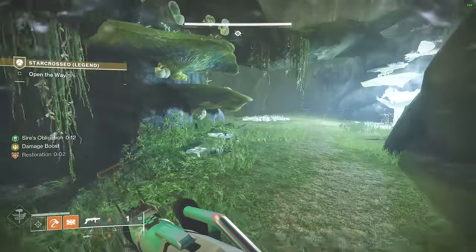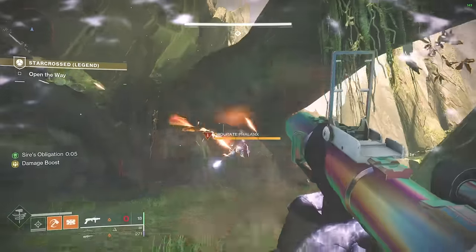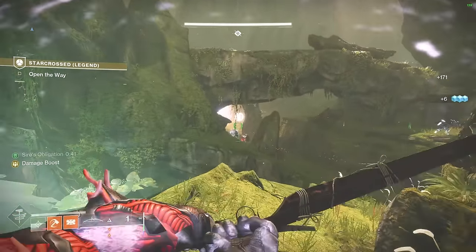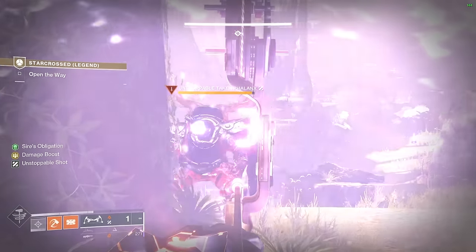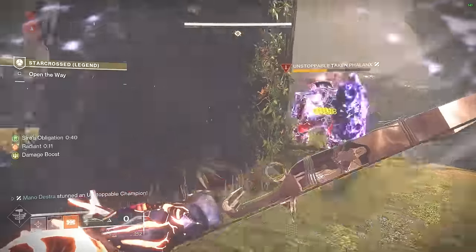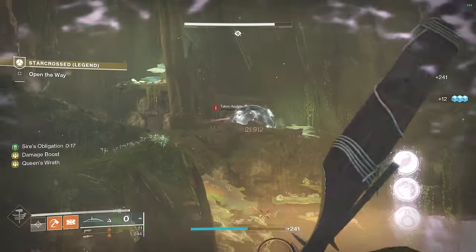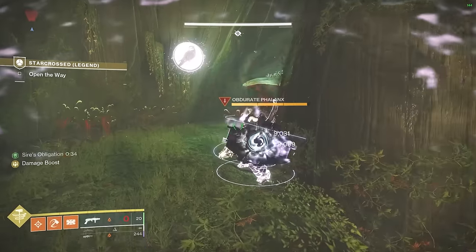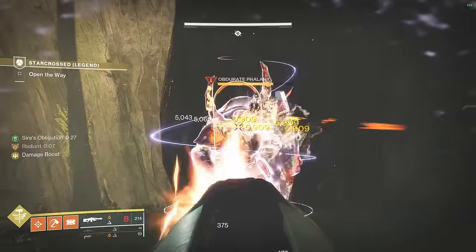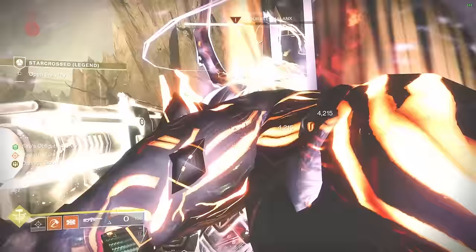Once you've killed enough of them, go to the far right side and memorize the three symbols and the order you need to shoot them in. Then go back and figure out where the Minibosses are and what symbols they're showing. Most importantly, there's an Unstoppable Champion you need to take out first. Shoot him a couple of times — he'll rush up to you, and if you're careful you can nuke him using trees for cover. After that, you won't have to worry about another Unstoppable for a while. Then rotate around the room, kill the adds, look for the first boss symbol, and alternate between your blinding grenade launcher and machine gun. Watch out — he can hit you with his shield even while blinded.